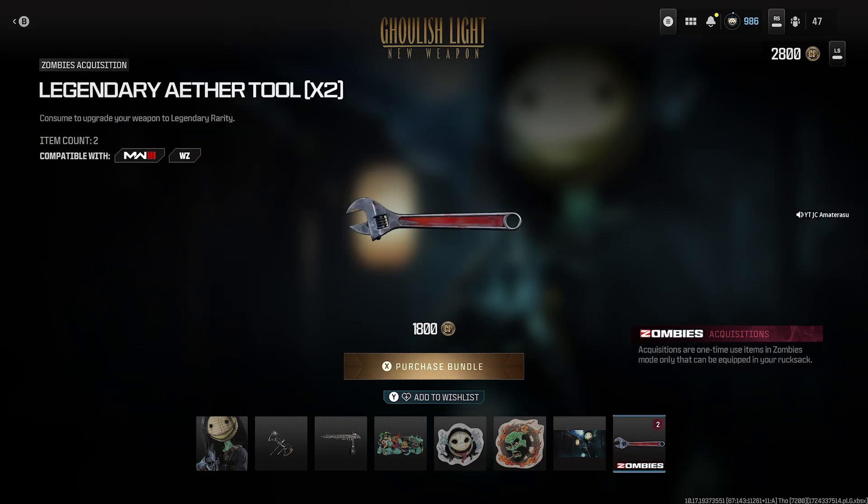Last, we get two legendary ether tools, and these are zombie acquisitions. Acquisitions are one-time use in zombies mode only and can be equipped in your rucksack. Head to your rucksack and you'll find all your legendary ether tools there.